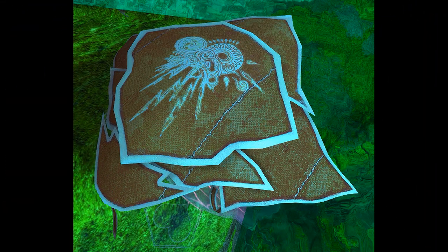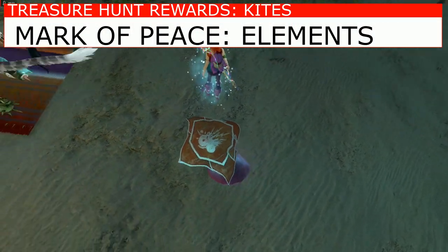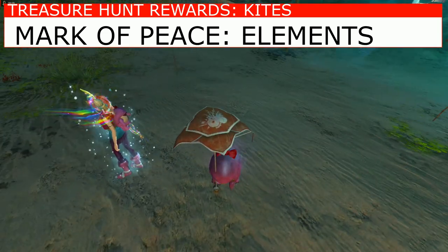This is the Mark of Peace. It looks like a lot of the elements — it's kind of pinkish orange. This is what it looks like in game, so you can't zoom in a whole lot, but you get to see a little bit of the lightning and the sun.